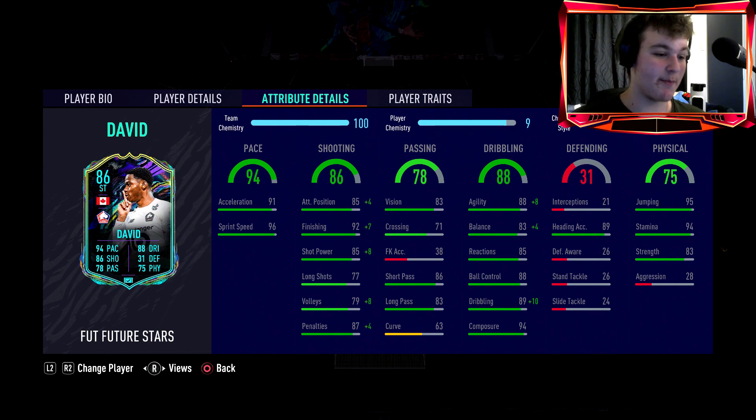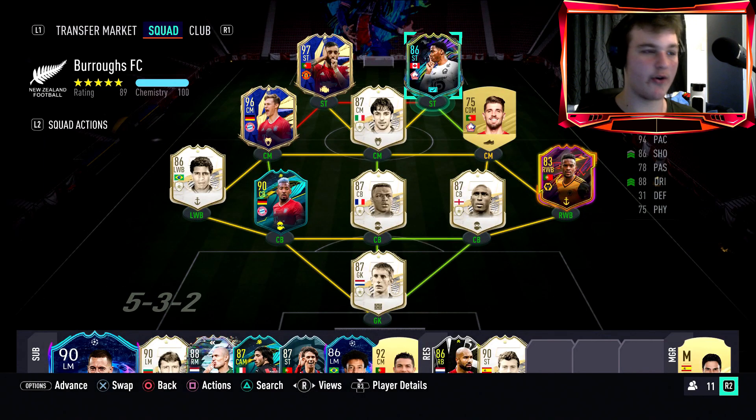His composure of 94 is phenomenal. He also goes to 99 dribbling, which is class. 94 stamina, 95 jumping, 89 short passing accuracy. His 83 strength isn't even bad considering he's 5-10, agile, and fast — you'd expect him to not be that strong. His 28 aggression does catch me now and again with strikers; it's noticeable when he's going into a challenge or putting pressure on, but it's not a massively crucial stat for a striker. As for player traits — a solid trait, no finesse shot.